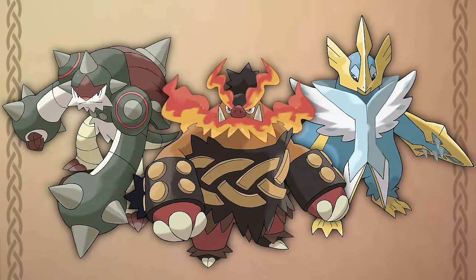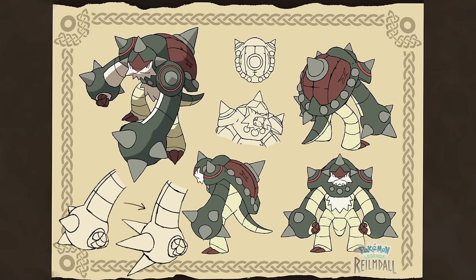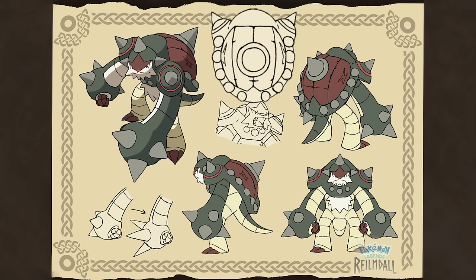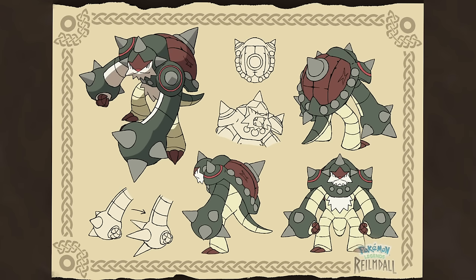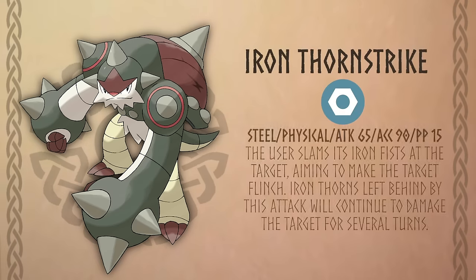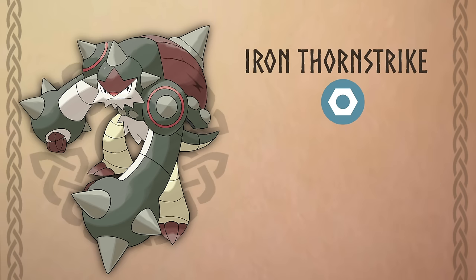I could not be more pleased with how all three of these designs turned out, so I'd like to give a big shout out to the talented artist Fakemans for helping me bring these concepts to life. First up we have the grass starter Cedarian Chestnut, sporting a new Grass-Steel typing. Its large spiky fists are strong enough to demolish a fortress wall, and its sturdy iron shell can withstand a bomb blast. It keeps its spiky armored shell but now takes inspiration from Viking shields and armor with a darker, more muted color palette. Its signature move Iron Thorn Strike is essentially a Steel-type equivalent to Hisuian Samurott's Ceaseless Edge, leaving behind Iron Thorns that continue to damage the foe for several turns.